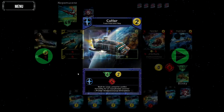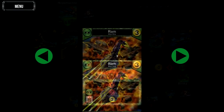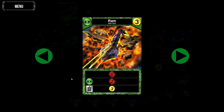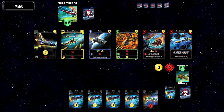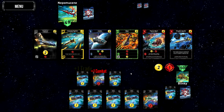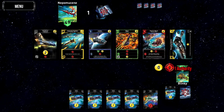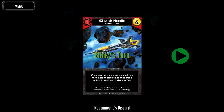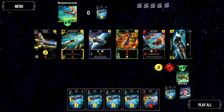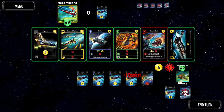Another good option is the Cutter which gives 2 trade, or the Explorer. I like the Ram as well - people take it for the damage since it's a lot, but I like to take it because you can scrap it and it gives you 3 trade to gain bigger things. Stealth Needle's an interesting one - opinion is split on it. It allows you to copy anything you have, so if you have big things and copy them, ally abilities go off. It's insane, but early on I don't really rate it.